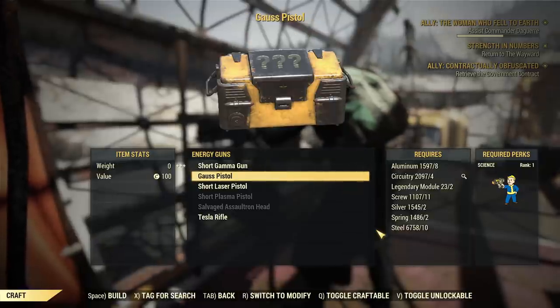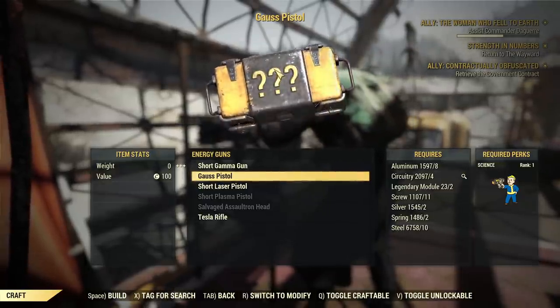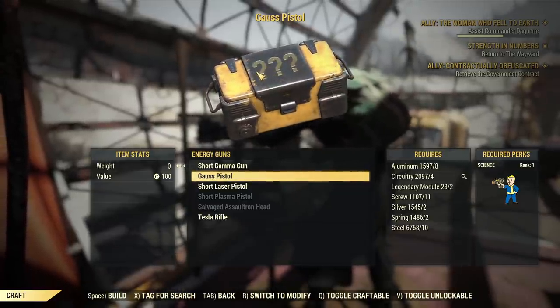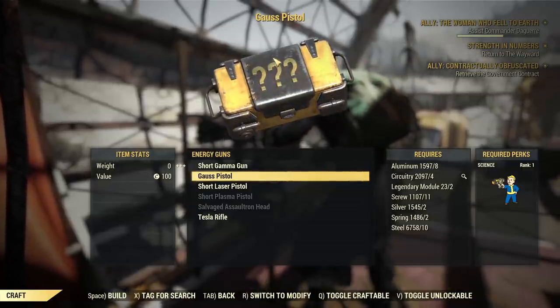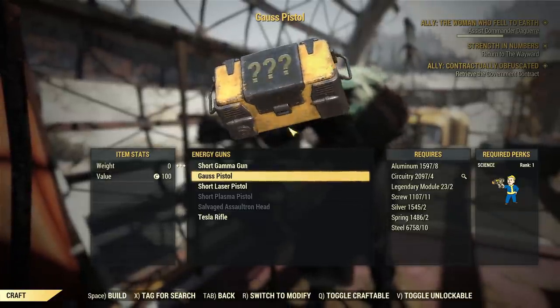Then if you have your plan that you want to craft, you go as always to the workbench. I have one of the new energy guns — the new one is a goes pistol. Now you can see it's different: if you go to craft it, you do not see a picture of a weapon, you see a loot crate. What does it mean? It's similar to Vault 94 armor — after you craft it, it will be a random legendary weapon. That's why there are question marks.